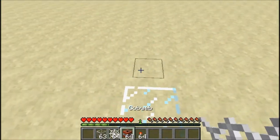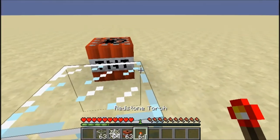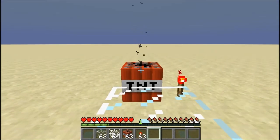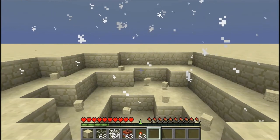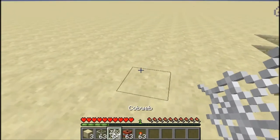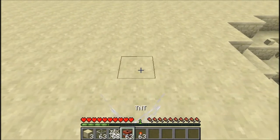If you stand right in front of glass and there's a TNT right here, it'll block some of the damage. As you can see, no armor — except I'm in creative. The same can be said for cobwebs.